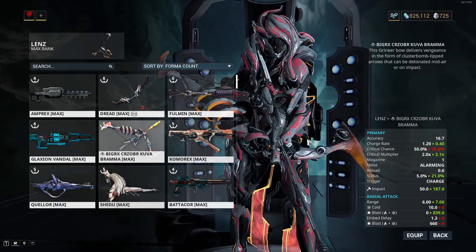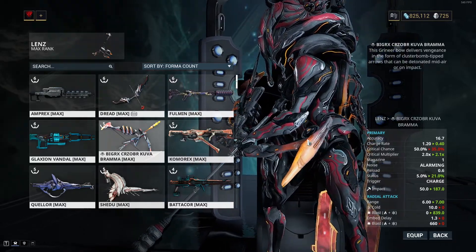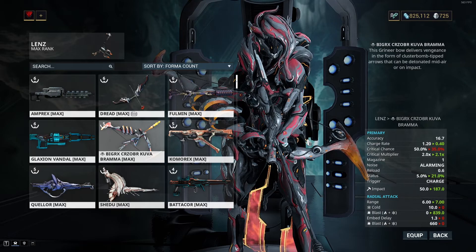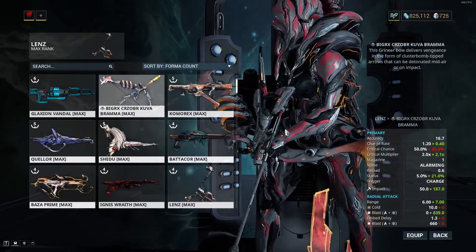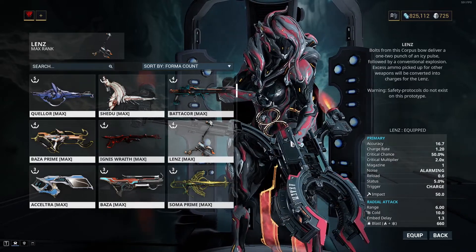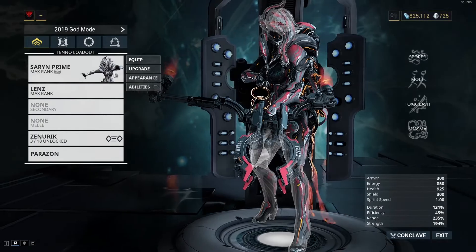The Kuva Brahma is a new Grineer bow that delivers vengeance in the form of cluster bomb tipped arrows. Essentially it's the Lens, but it carries more ammo and it does more damage, so it's almost a direct upgrade. However, in this video we're going to determine whether or not it's worth grinding for the Kuva Brahma if you already have a fully formed and modded out Lens in your arsenal.